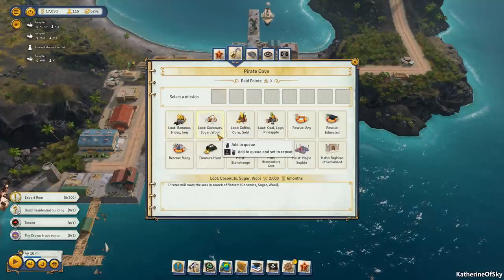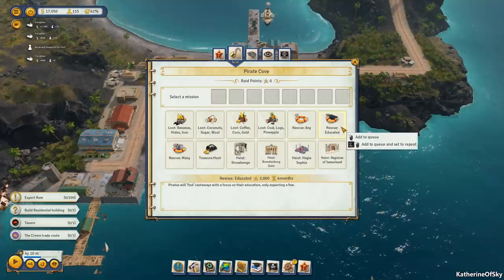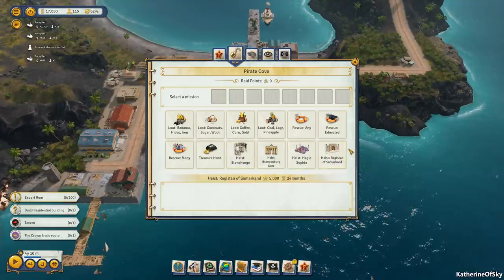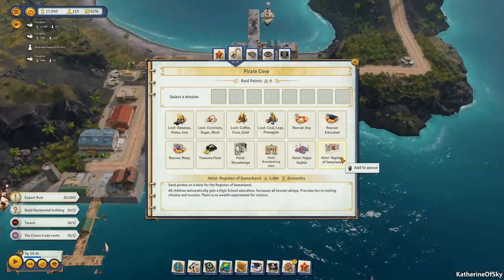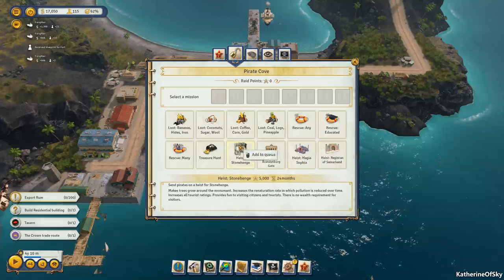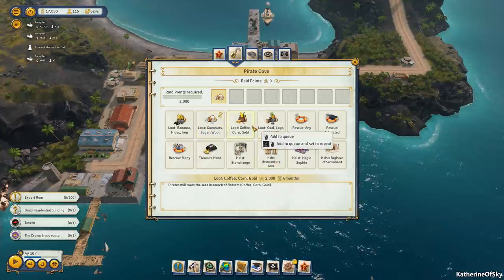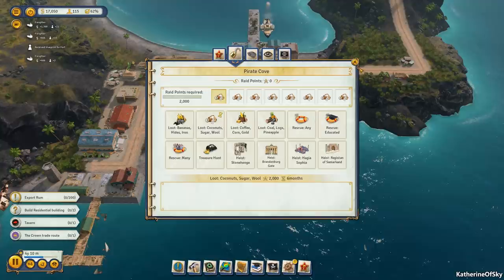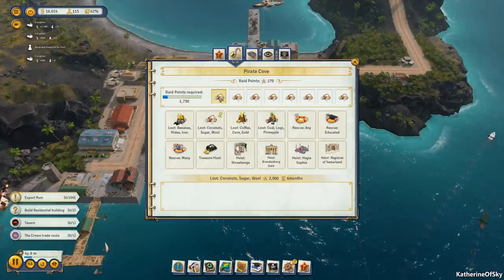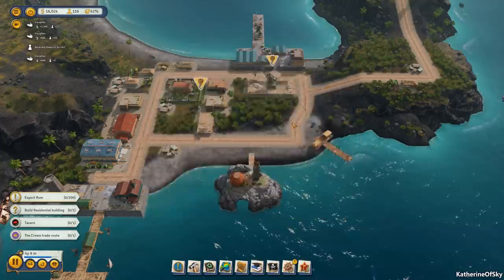We'll go to the pirate cove — we need to loot coconuts, sugar, and wool. I always like to do the heists too, especially the Registro of Samarkand: all children automatically gain a high school education — that's really good. Let's go ahead and get the coconuts, sugar, and wool and do a lot of them. Over time we get raid points, and when we reach the required amount, we can send another mission off.